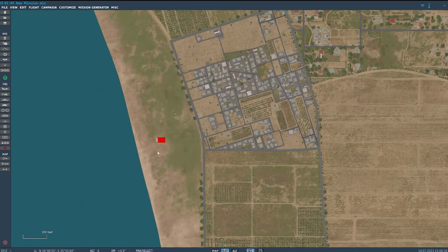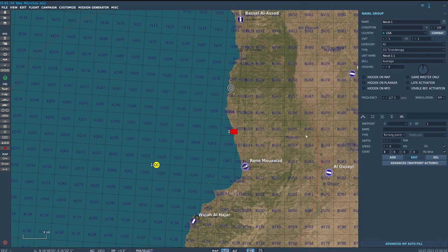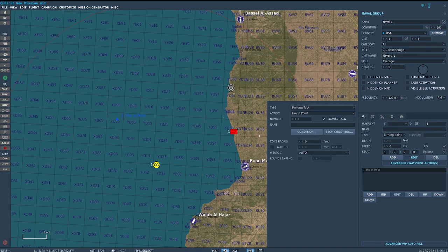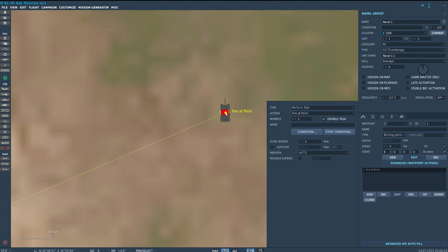There's our lone T-72 — happy days. Now we're going to set this up. Under advanced waypoint actions, we press Add and go for Fire at Point. The triangle shows where we're going to hit, so we put that on our target nice and central for a top attack on the T-72. The zone radius controls how wide an area we want to hit — we'll set it to just include the entire tank. Altitude isn't really relevant in this instance.